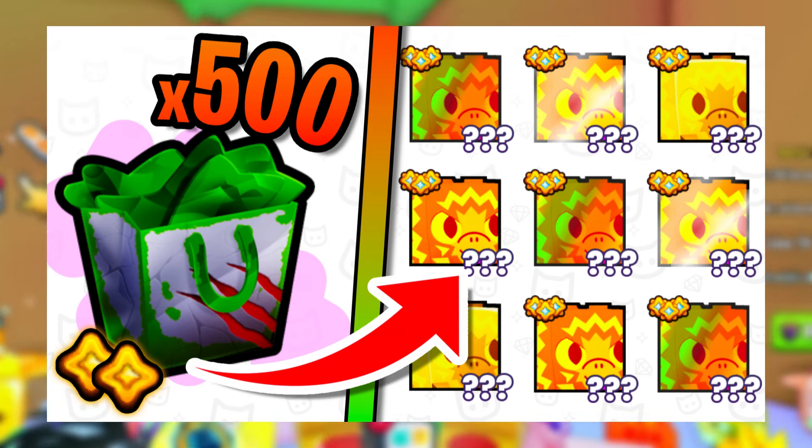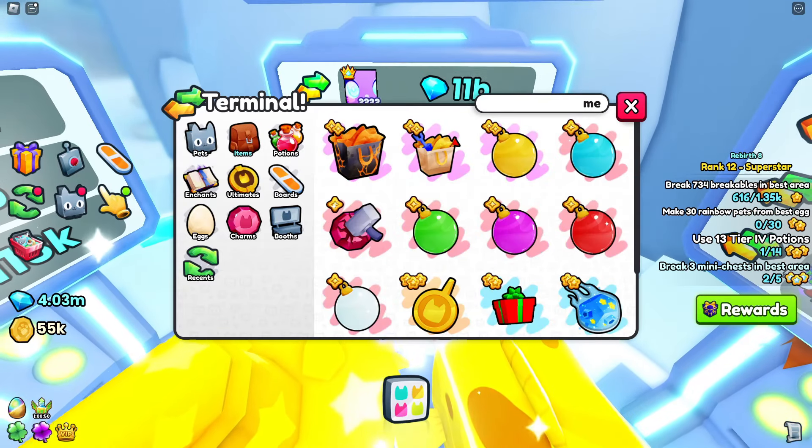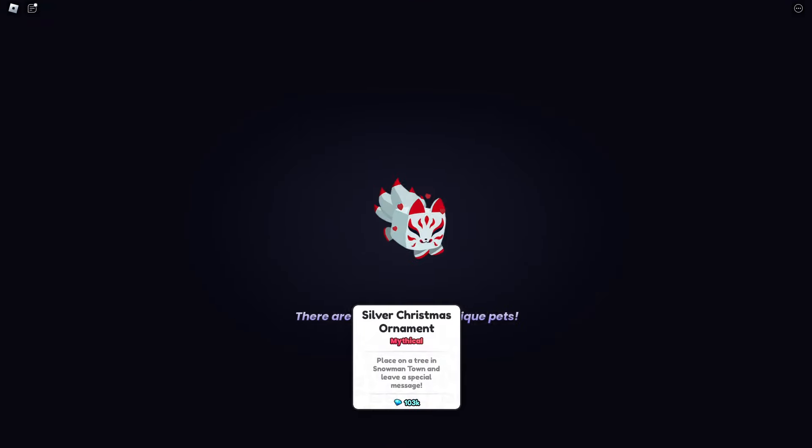Previously, I opened 500 Dino Gifts when they came out, so now I want to open the same amount in Meteor Gifts to see which gives me better stuff. I'm going to be putting my whole inventory into boxes so we can see exactly what we get. Shout out to everyone who's been sending me mailbox gifts — it allows me to create more videos just like this.